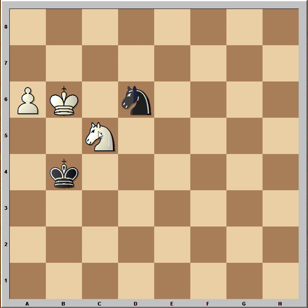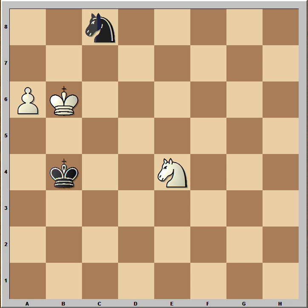So white didn't push the pawn — he played knight to e4. If knight takes knight, then a7 and the pawn can't be stopped. But black was clever and played knight to c8.